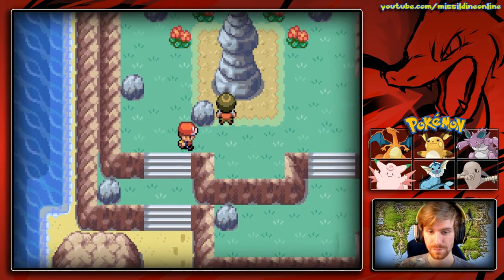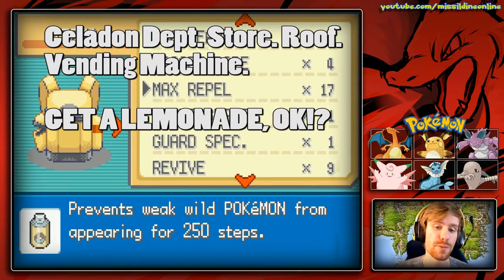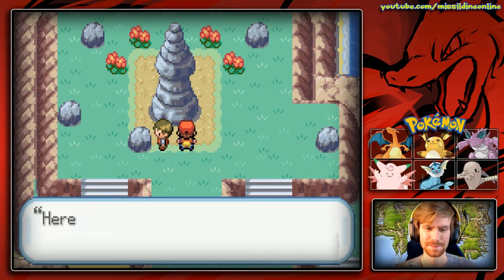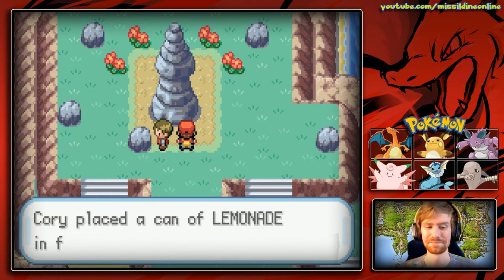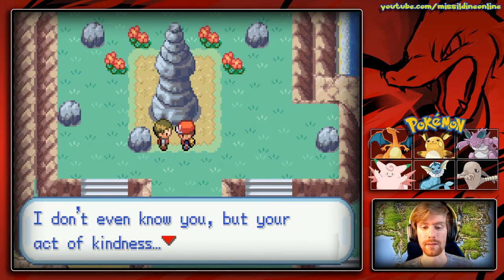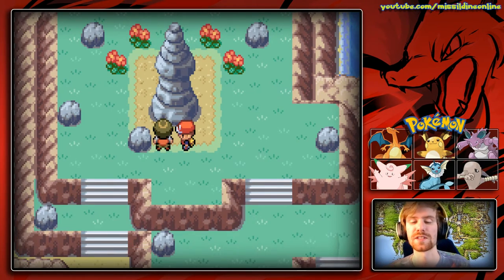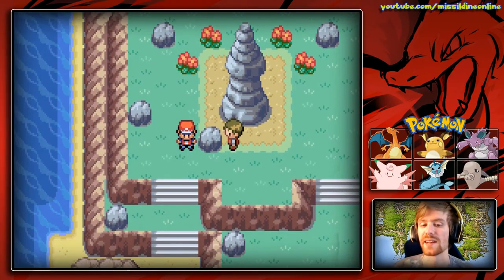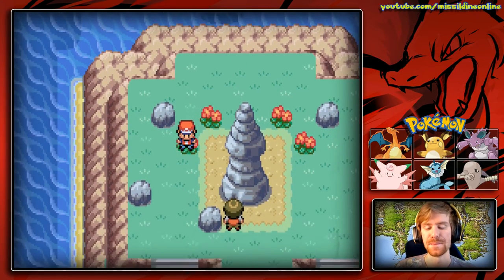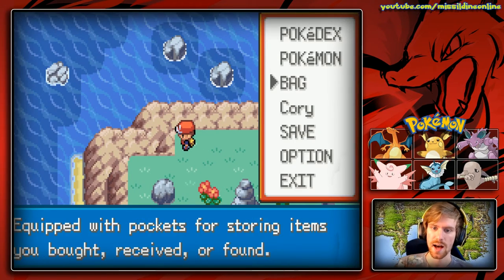Right here we find a Metal Coat, an item used to evolve Onix into Steelix when traded — which I assume was this man's plan before his Onix died. He created a memorial pillar for Tectonix and discarded the Metal Coat right there, which is really sad. If you interact with the grave it says 'Here lies Tectonix — there is a lemonade placed as an offering.' If you offer another lemonade, the man thanks you: 'That was my Tectonix's favorite drink. Your act of kindness has uplifted me a little — please take this as my thanks.' We receive TM42 Facade. It's a Normal-type move — more useful in Gen 4 when you could give it to a Clefairy holding a Flame Orb to deal incredible damage.